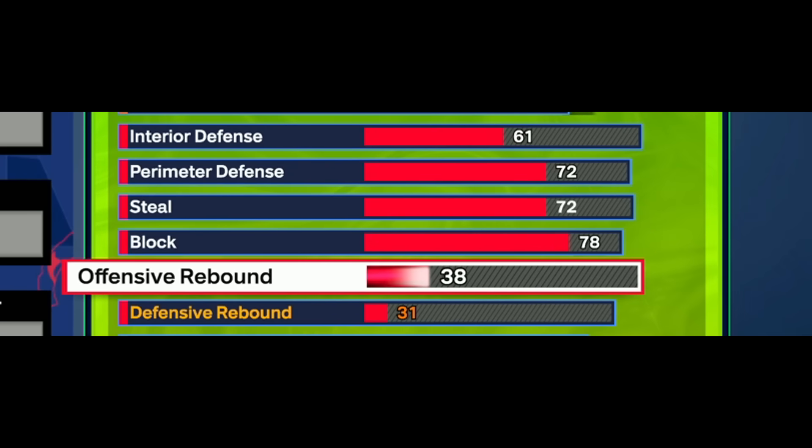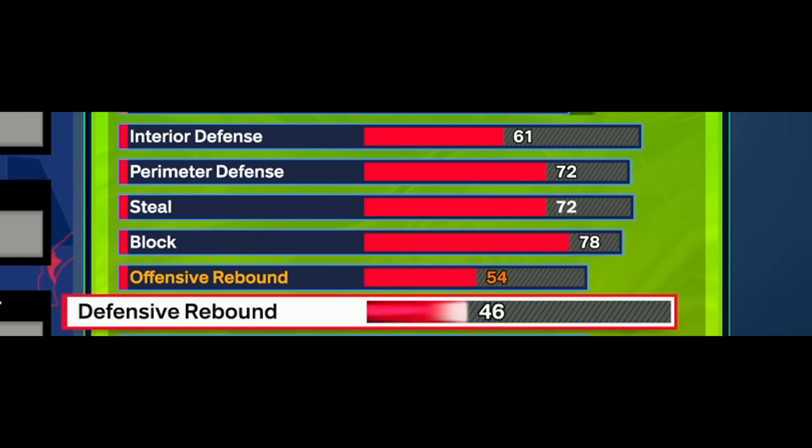We also have some rebounding, which is kind of hard to do this year. We have a 54 offensive rebound - nothing too crazy - but we went with a 60 defensive rebound to get bronze rebound chaser. When you're playing twos or threes and boxing somebody out in the paint, you have pretty decent strength and you'll get a lot of these rebounds without bad animations.